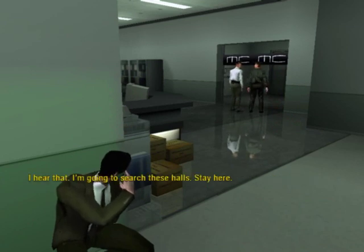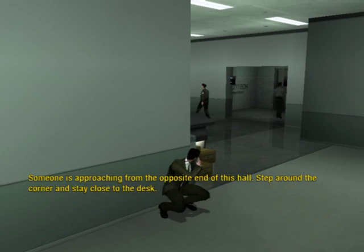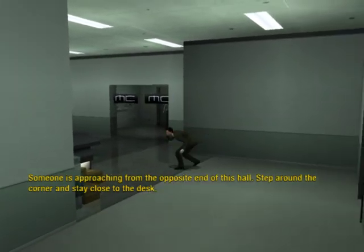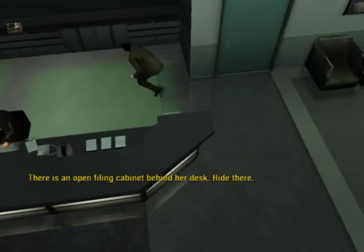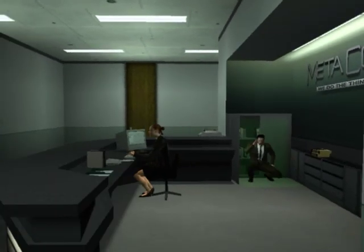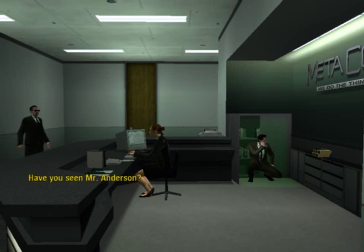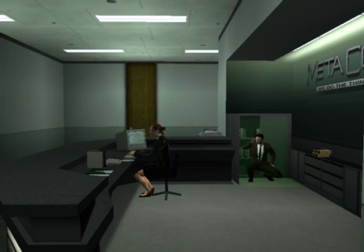'I wouldn't want to be in his shoes when those suits get hold of him.' 'I hear that.' 'I'm going to search these halls. Stay here. Someone's approaching from the opposite end of this hall. Step around the corner. Stay close to the desk.' There is an open filing cabinet behind her desk. 'Hide there.' And guess who it is. 'Have you seen Mr. Anderson?' 'Anderson? No, I haven't. If I do, I'll be sure to let you know.' 'Thanks.'